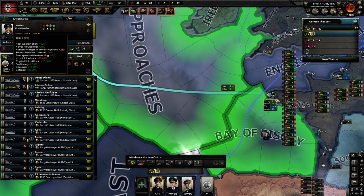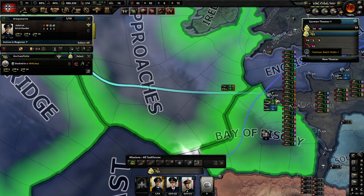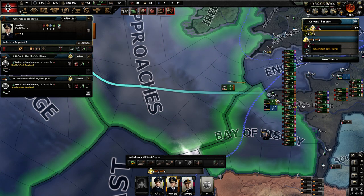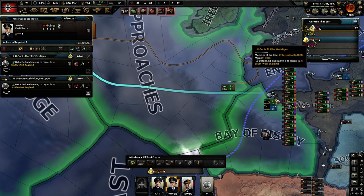The first thing I want to discuss is navy task force compositions. As you can see, I have three task forces here: a fast task force, a slow task force, and a submarine task force. The submarine task force is then broken down into a fast subsection and a slow subsection.